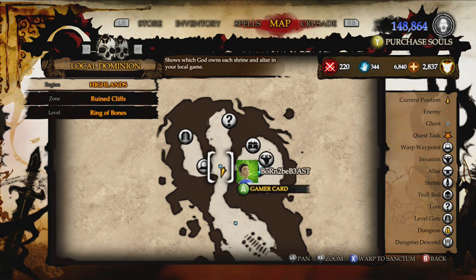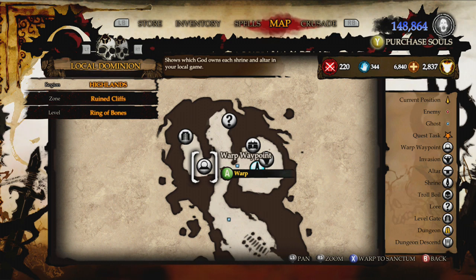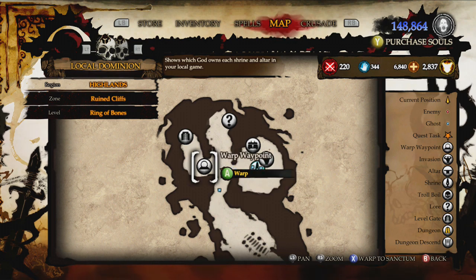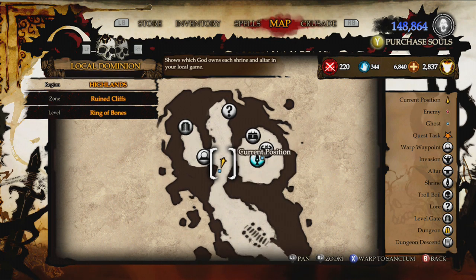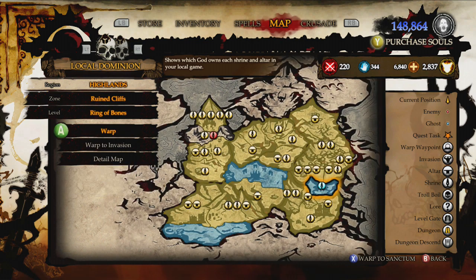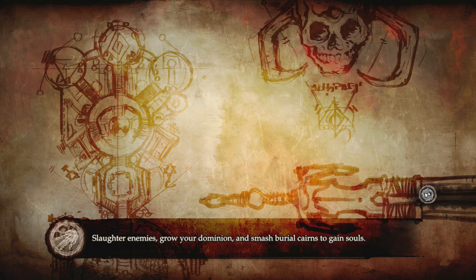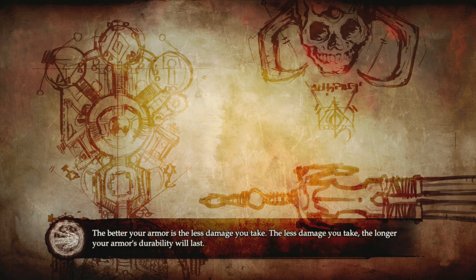Hey, what's up, this is Napalm reporting to you live from everyone's favorite farming location, the Ring of Bones. There are a couple things I'd like to talk about today. In version one we talked about where the location is, version two I showed you how to make it better by adding curse totems everywhere. Today I'd like to refine that last method and add some lessons learned.